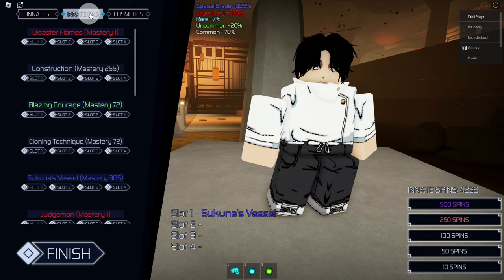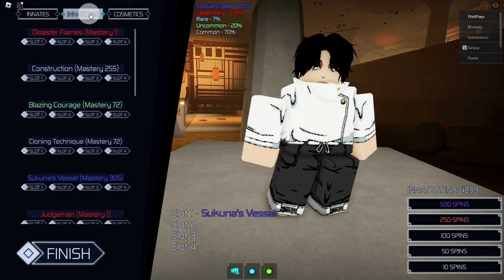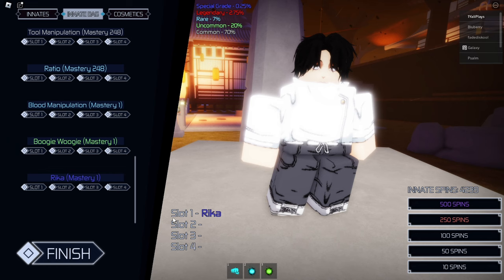So instead of spinning, guys, we already got it the first time we made our Gojo video. We already have Rika right here — we're going to put it in slot one. We do not need to spin as we did get it the first time. That was our first ever special ability we ever got, but we never used it and I saved it for this video. So we are dripped out exactly like Yuta — let's get on in the game.